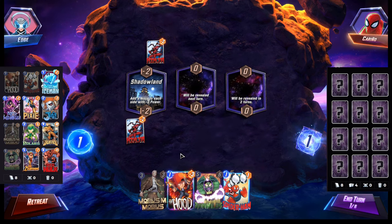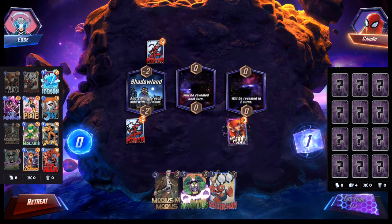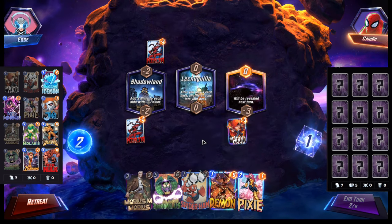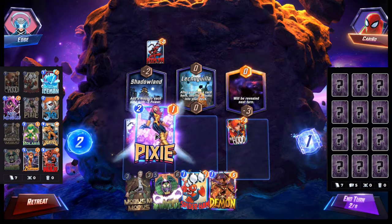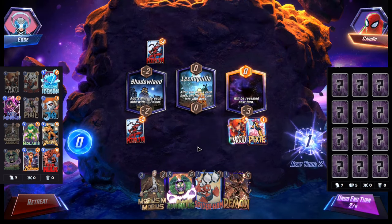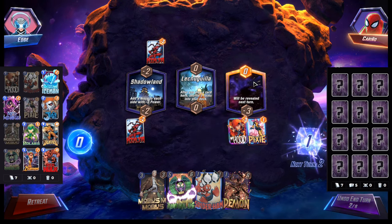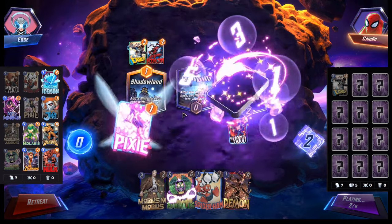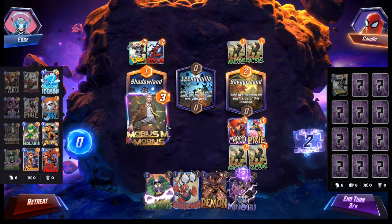We could definitely play the Hood here. I want to play Hood in mid — actually no, we could just play in the right. We do have Pixie and Mobius, so let's snap. Might as well just play Pixie here. Next turn we're gonna play Mobius. Depending on what the right location is, we're probably also gonna play Mobius there as well. We're against probably mill or Loki — not exactly sure yet. We don't know if they drew Red Hulk. Mobius is gonna come down here.